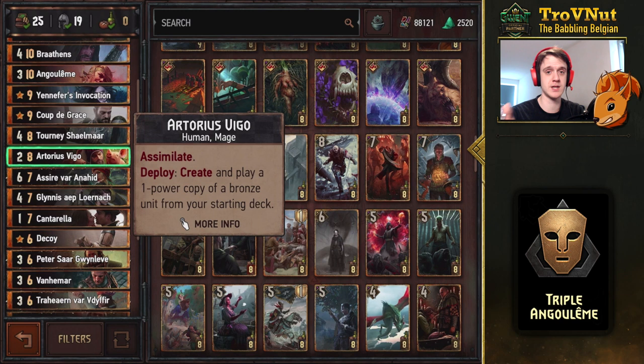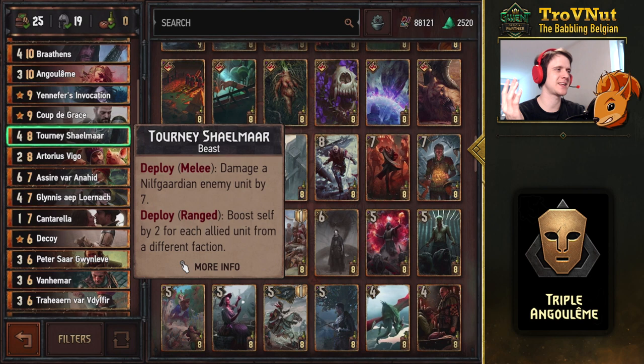Glynnis — Assimilate 2, a card we can't omit. Then Torius Vigo Assimilate: with this setup you have a 75% chance to get a Duchess Informant and copy another unit, triggering Assimilate twice. Tony Shilmar — always powerful in Assimilate. Against Nilfgaard it's seven guaranteed damage; against anything else you boost yourself by two for every allied unit from a different faction, so every unit you copied — especially against Monsters with Endrega Larvae — is just so many points.